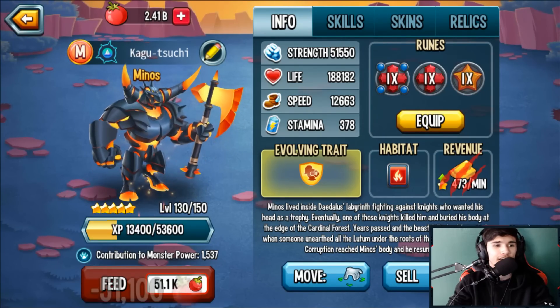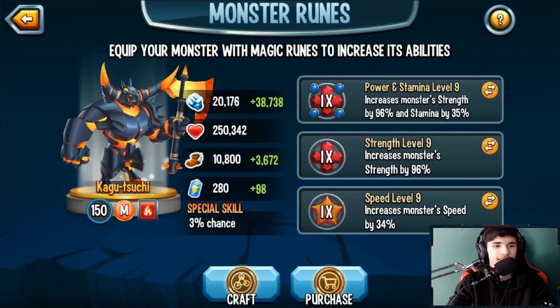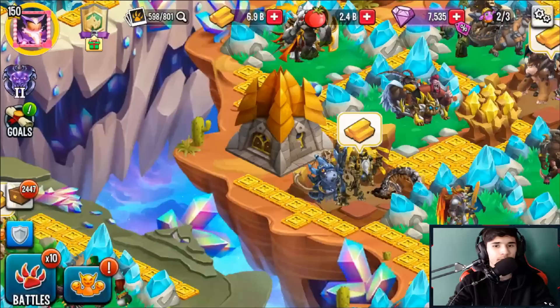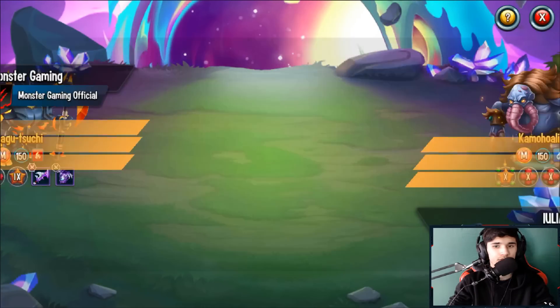Now let's take a look at level 150 rank 5 Corrupted Minos. We fed it up — here are the stats with runes combined. Let's head back to PvP with the same team.